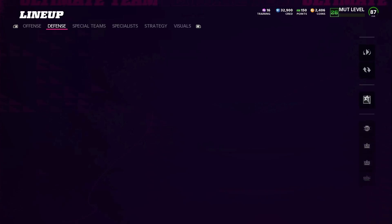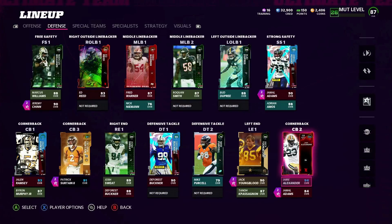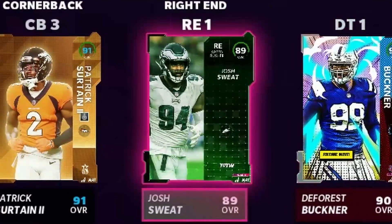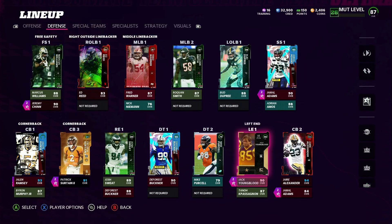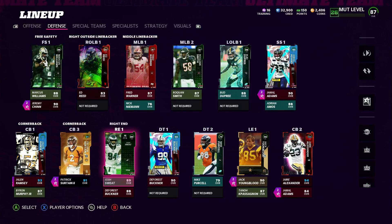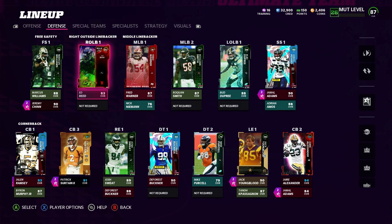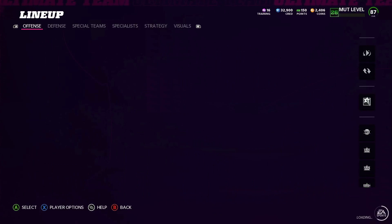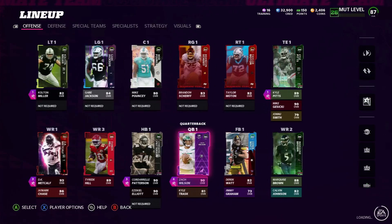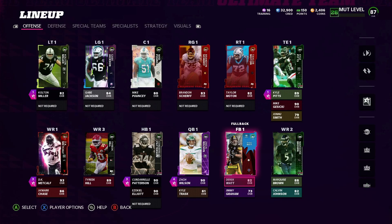And yeah, that's it. Here's the defense overall. We did also have Josh Sweat, but I didn't really think it was too big of an upgrade. I might bring him in on the goal line because he's more physical. Ed Reed, I just put him in there — free card. Jeremy Chin. I think my next upgrade will probably be a new free safety; we've used Mark Swims for a while. Offense, everything's the same.